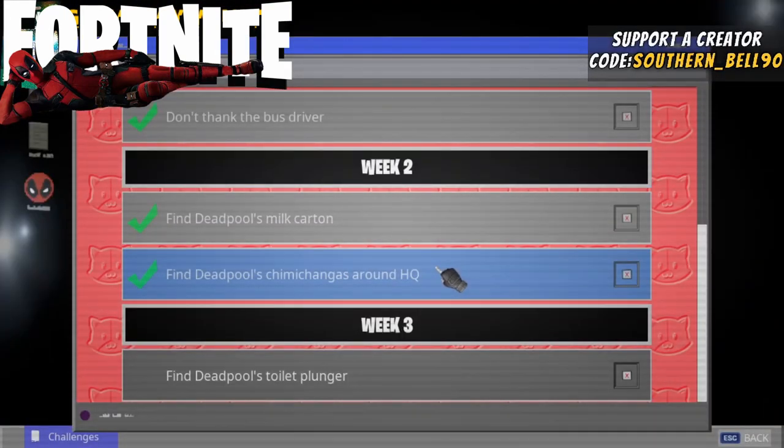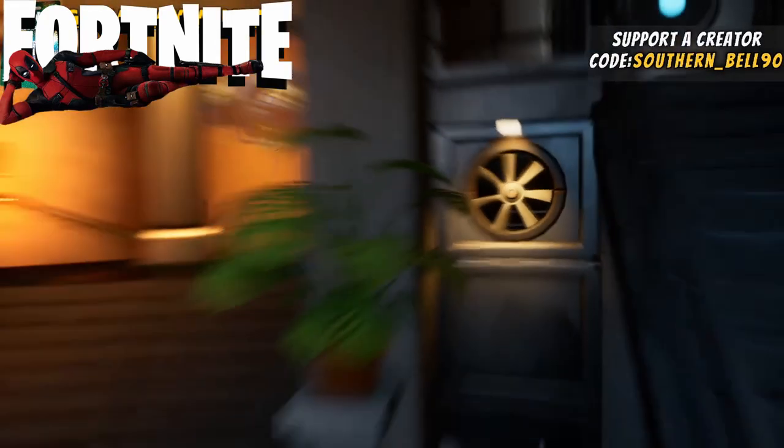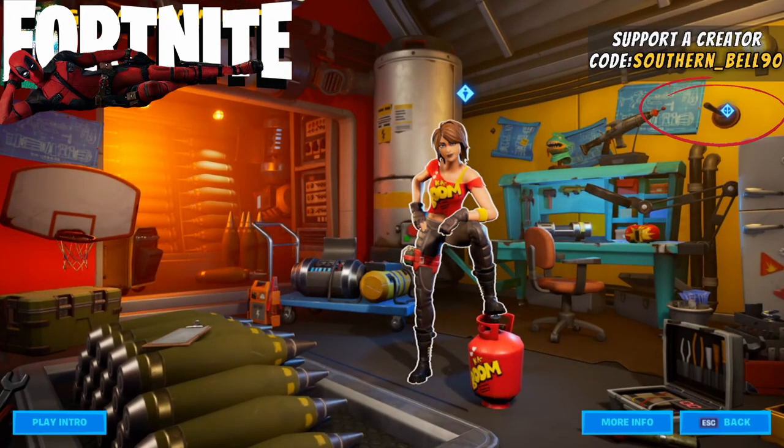For week three, the first challenge is to find Deadpool's plunger. We get back out of here and we are going to go into the Agency, over to the left-hand side.